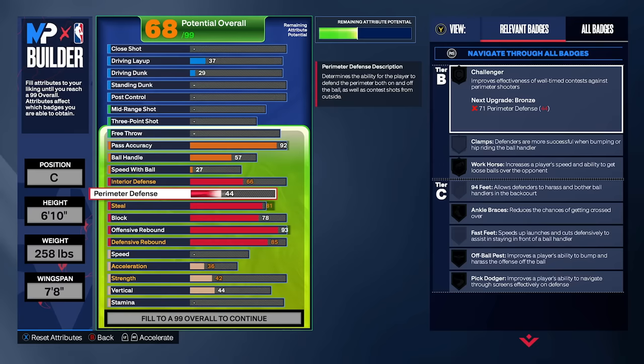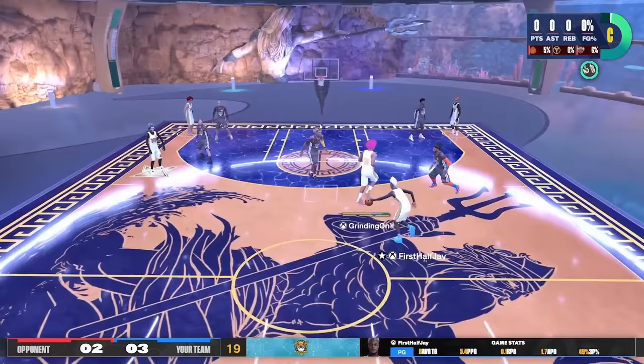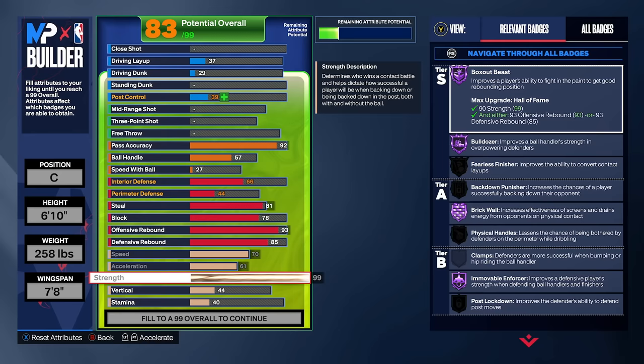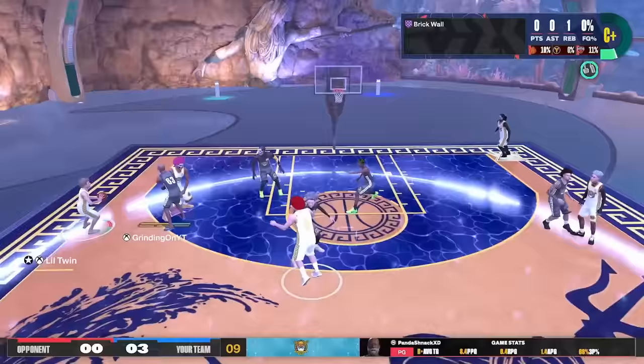Now let's finish out the physicals. Our speed is gonna be maxed out at a 70 - 70 speed on a build this big is insane and you can definitely feel it. I'd be swinging on defense, I'd be running the break on offense. Our acceleration is gonna be maxed out at a 61. Our strength is also gonna be maxed out at a 99 overall rating, which gives us Hall of Fame Box Out Beast, Hall of Fame Bulldozer, but most importantly Hall of Fame Brick Wall and Hall of Fame Immovable Enforcer.